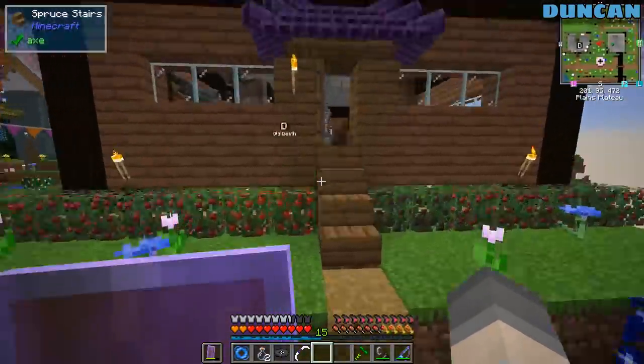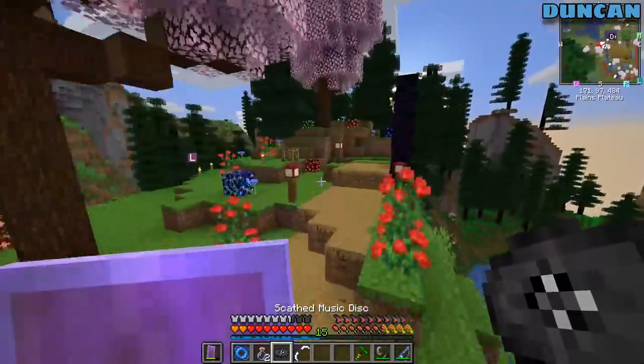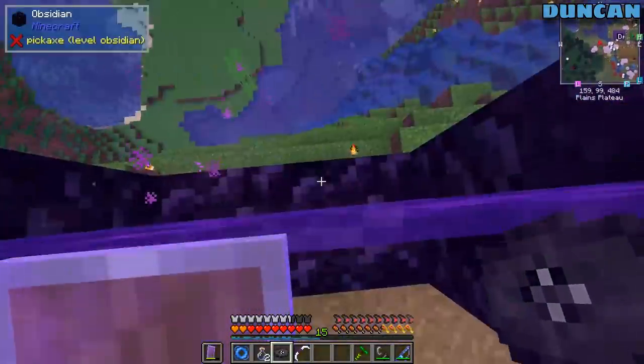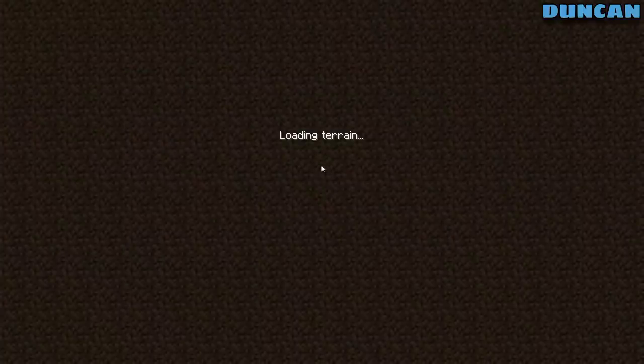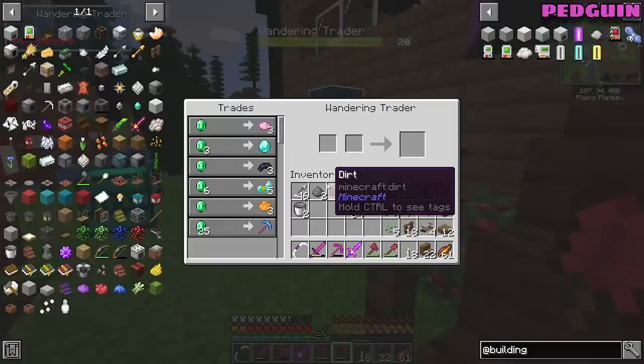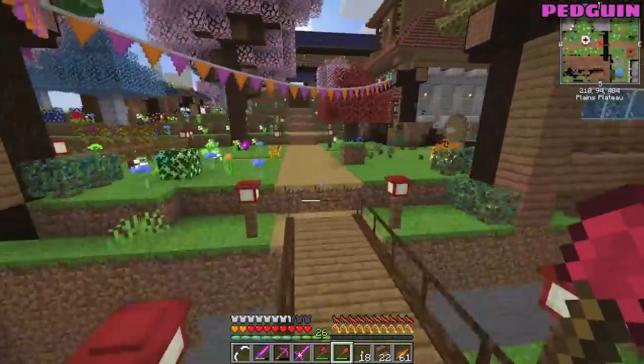Oh crap, this is a disaster - the guy's going to leave before I make this thing. Oh, you're going to capture him and then he can never leave. Trade is still here. So what are you going to do? Make the mob imprisonment tool, capture him, and then just put him on ice until we have enough emeralds to buy that super pick.